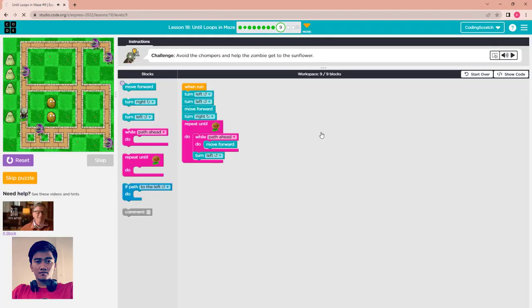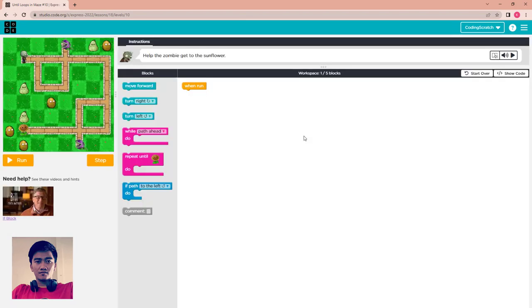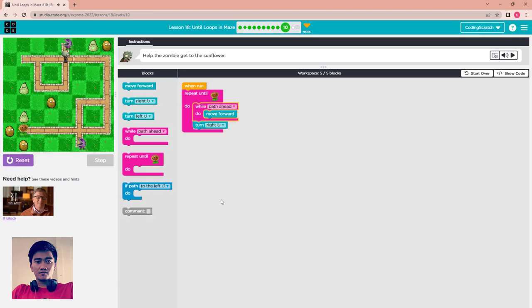Well done! Puzzle 10: help the zombie get to the sunflower again. You can use repeat until sunflower, while paths ahead — move forward; if not, turn to the right. Run. If it still has a path, it goes straight; if not, it turns to the right.